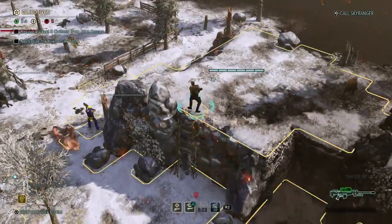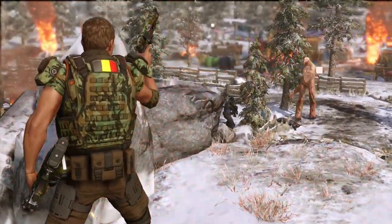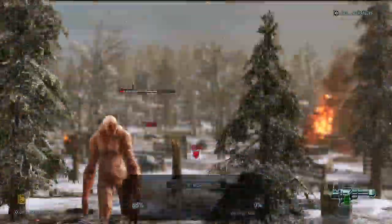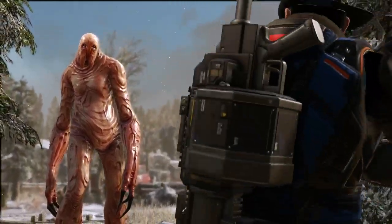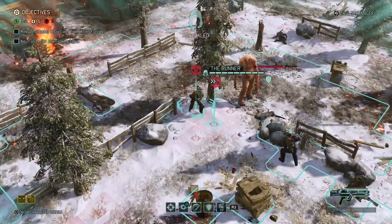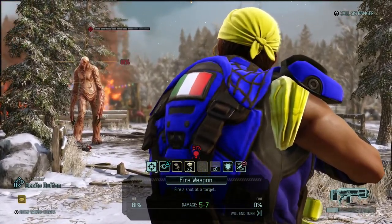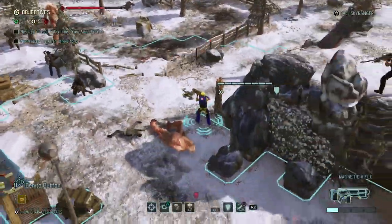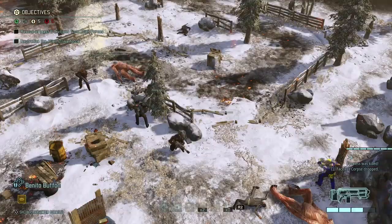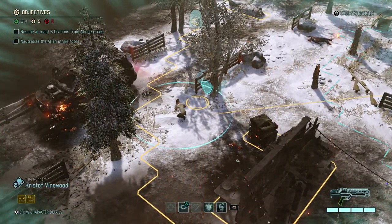Don't have sights on the faceless for some reason. I can barely put Christoph up here, but that might trigger something else — I'm going to have to try anyway. Do you spot anything? You do — you can see the faceless over there. So why not? 3 damage, that's a good start. Ulrich, fire away. That was a miss. This is going to hurt. That means I'm going to have to do this with the other two guys. Reload first and fire at the faceless — 7 damage. He's down.